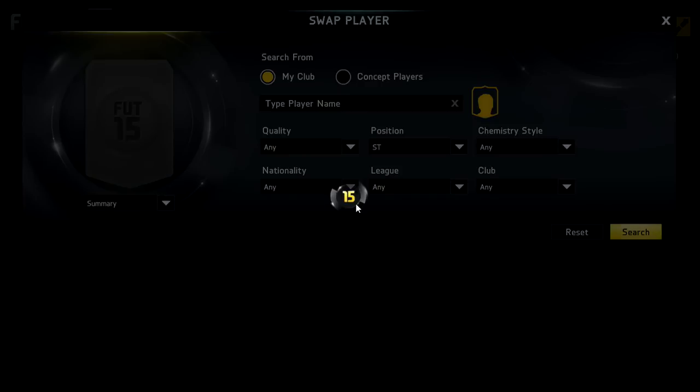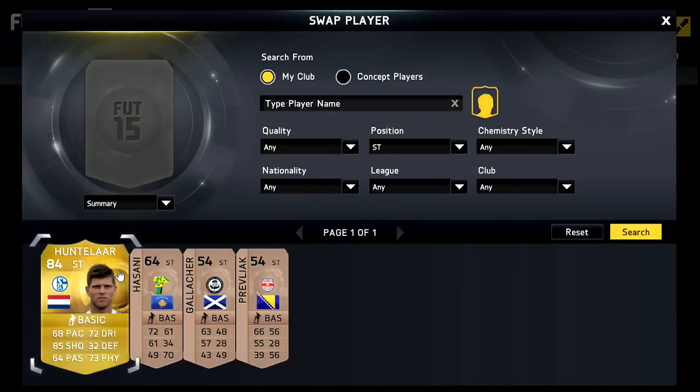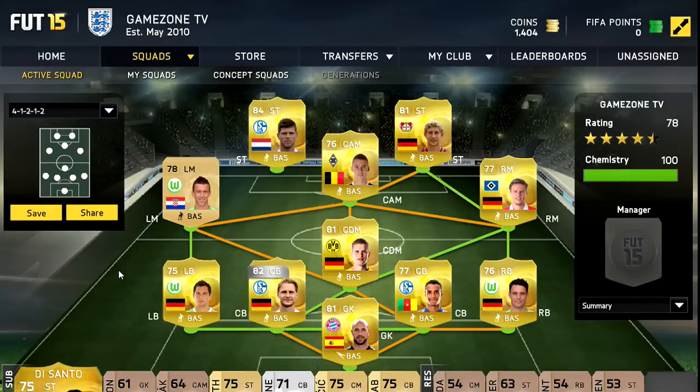The last strikers are Kiesling and Hunt. Kiesling is not the best but he was cheap and he's got good finishing. Hunt is another good player — not very fast but really good finishing and he is 84 rated.